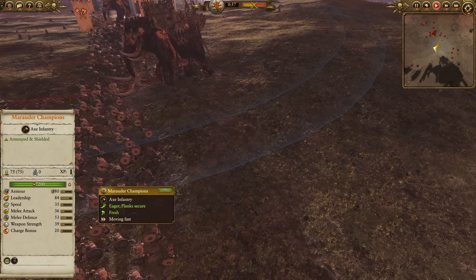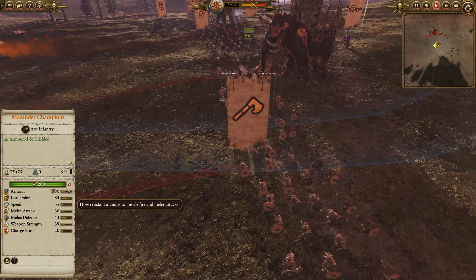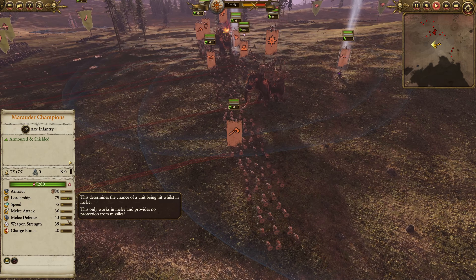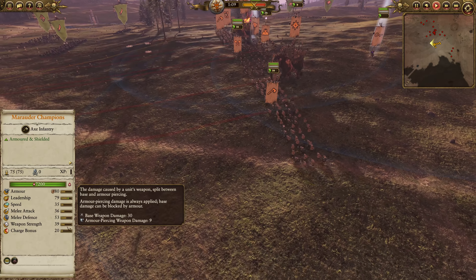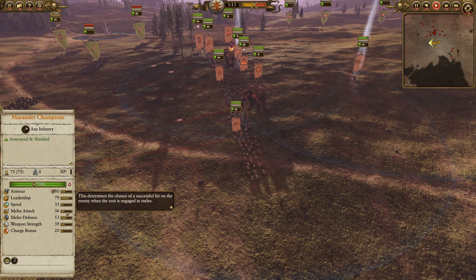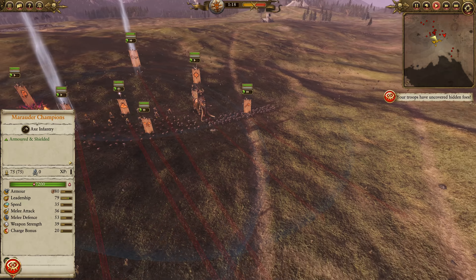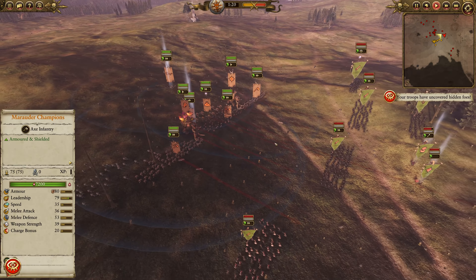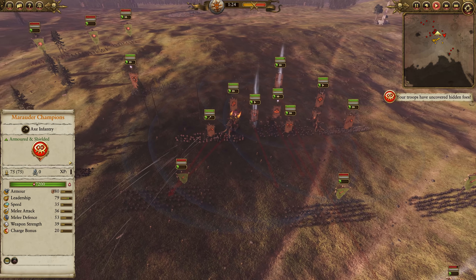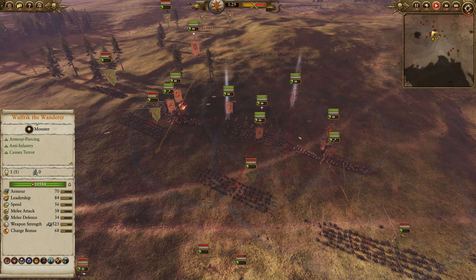Although Marauder Champions are kind of their armored infantry — right back to them, 80 armor is really good for Norsca, actually. It's not that good overall, but 53 melee defense is pretty solid. 39 weapon strength is pretty good — not amazing, but definitely decent. 20 charge, not too bad. For a defensive type infantry, 35 speed is also among the faster kind of defensive type infantries. But yeah, just in a build like this where you need some infantry support, it's not going to immediately die to everything. They are pretty solid.